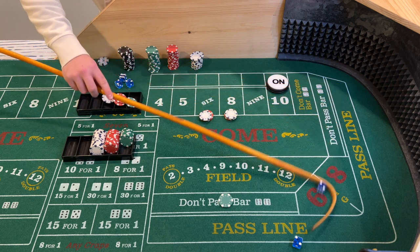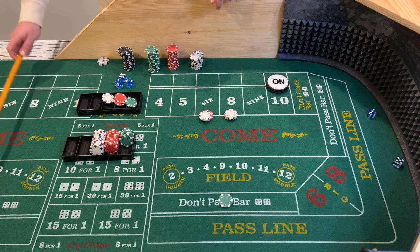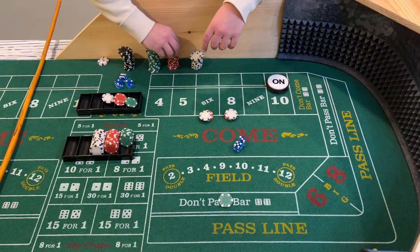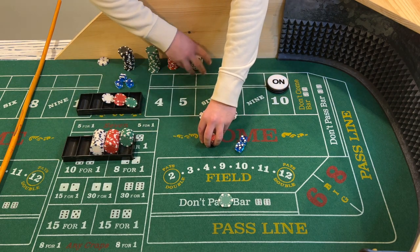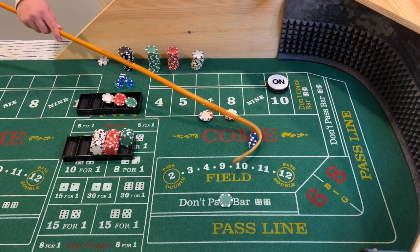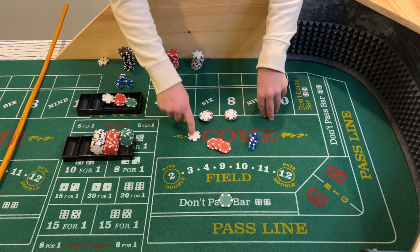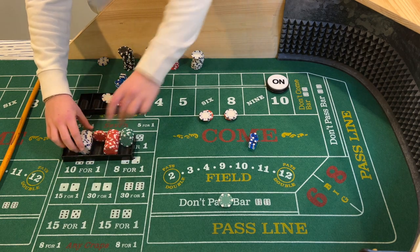Four — hard four — does not matter for us. Eight — easy eight — another $14 winner, so we'll do $15 for one. Six — six easy again — another $14, we'll do $15 for one and move that over there.